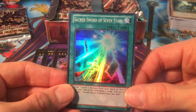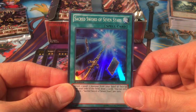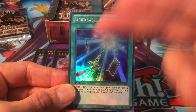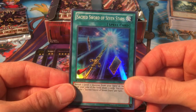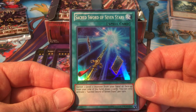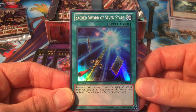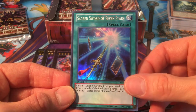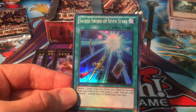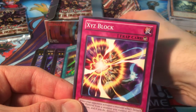When I first started — I think I got through six boxes and didn't pull a single one of these — then I opened two boxes and pulled one out of each, and now this is my third. I was starting to think this guy was a short print. Sacred Sword of Seven Stars: banish one Level 7 monster from your hand or face-up from your side of the field and draw two cards. You can only activate one per turn. Really good in any Level 7 deck like Dark Magician.